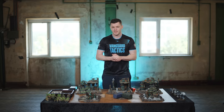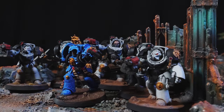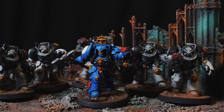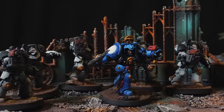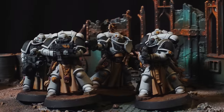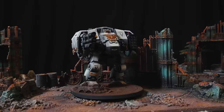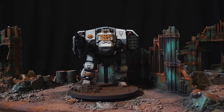For the Space Marine force today, we've got the Warlord character, the Librarian in Terminator armour. He's been assigned to a unit — the Terminators — and he'll give them some extra abilities by being the leader of that squad. We've also got five Infernus Marines, five Sternguard Veterans, and the Ballistus Dreadnought that'll be offering some ranged firepower from distance.